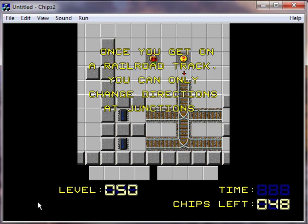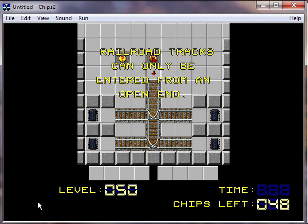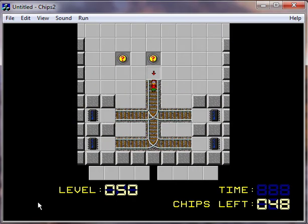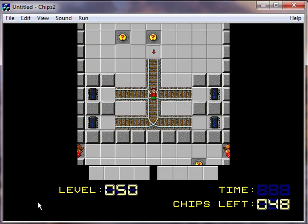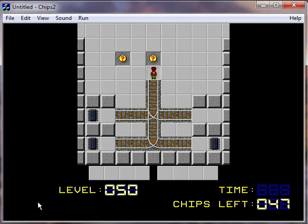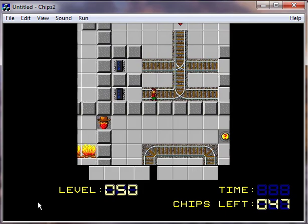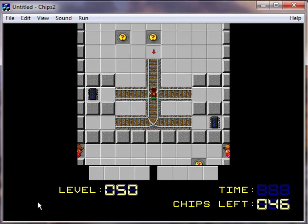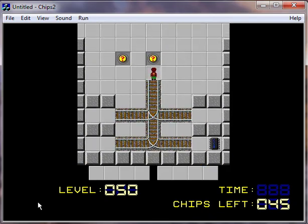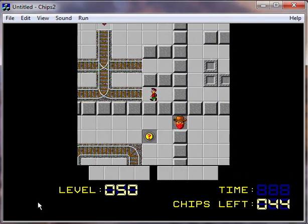Ooh! Railroad — okay, once you get on a railroad track, you can only change directions at junctions. Railroad tracks can only be entered from an open end. I have to live with the choice I made there, basically. I see how this works — I have to keep on going through each of these. Fascinating. You cannot go backwards — I have to keep going in the direction I started in with these railroad tracks. It's an interesting idea. I bet there's some pretty crazy levels you can make with that idea.